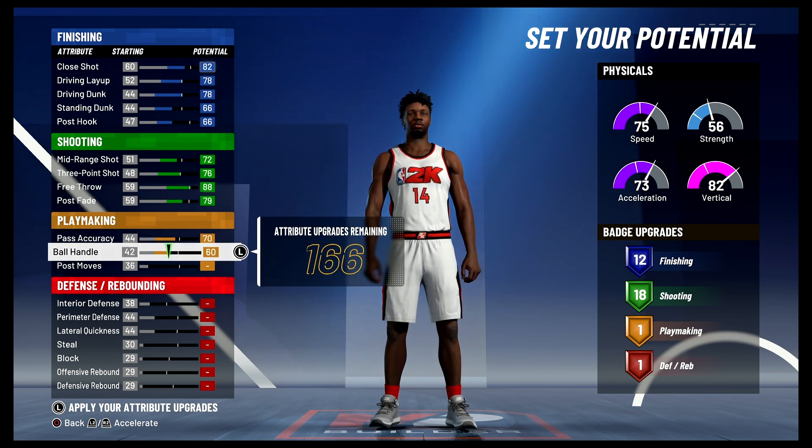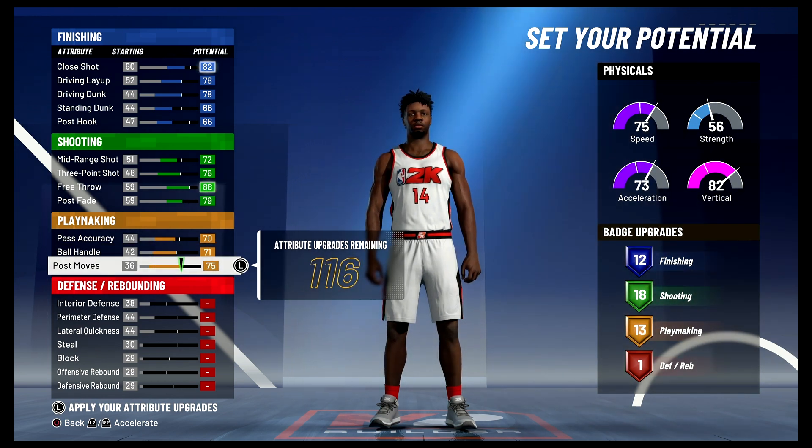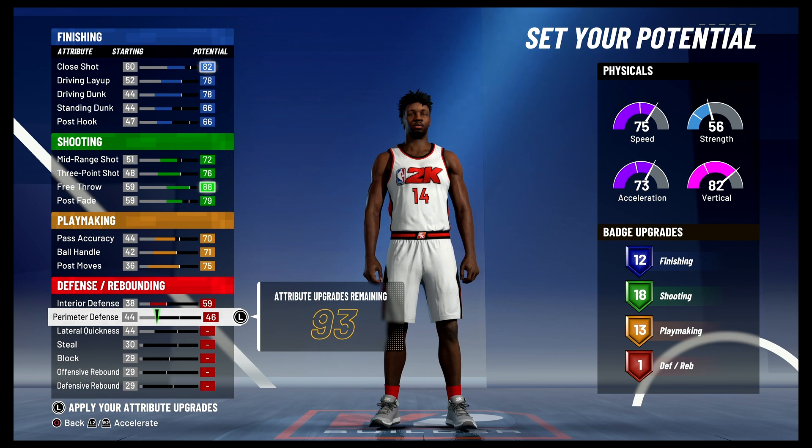For playmaking, you're going to bring your pass accuracy up to a 70, your ball handling up to a 71, and your post moves up to a 75. That's going to give you 13 playmaking badges.